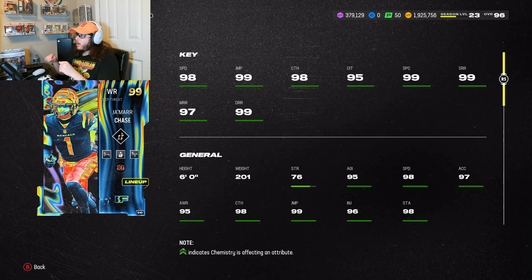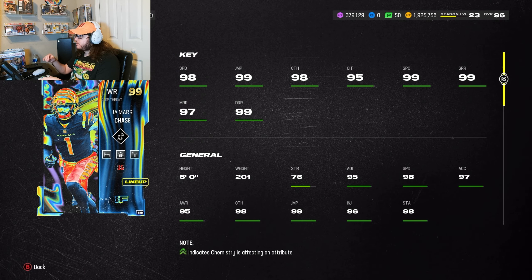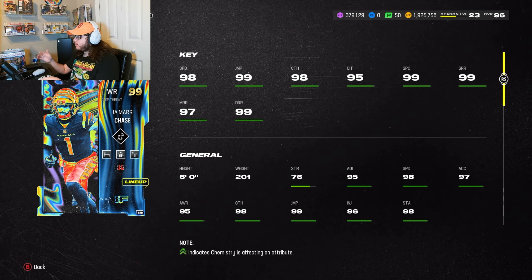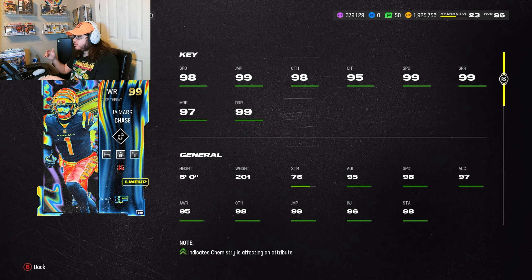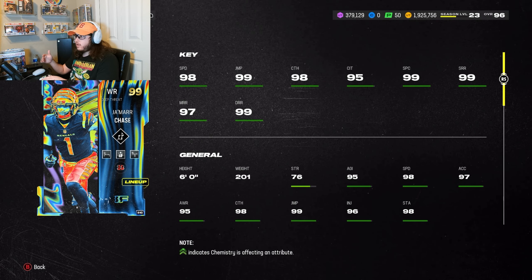So to finally have a 99 version of him in this year's Madden, it's going to be a fun one. He has 98 speed, 99 jump, 98 catch, 95 catch in traffic, 99 spectacular catch, 99 short route running, 97 medium route running, 99 deep route running. He's six foot and 201 pounds.